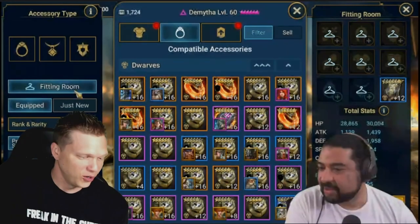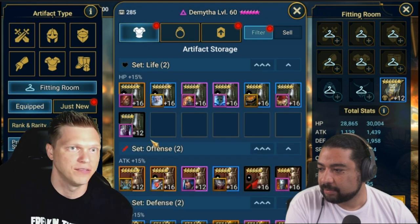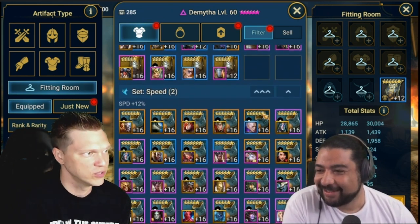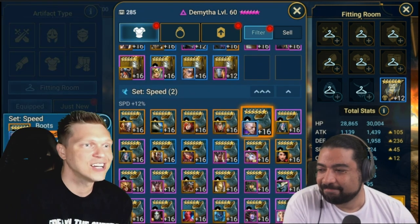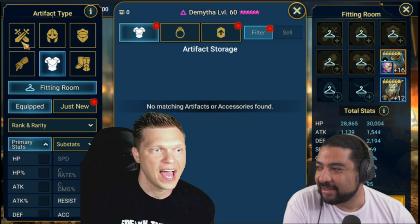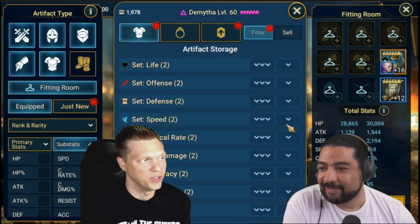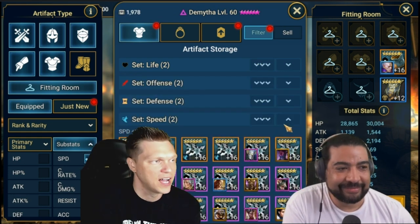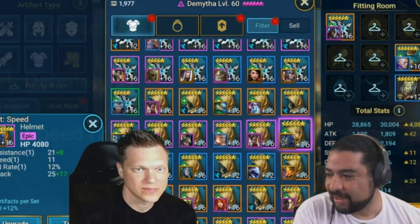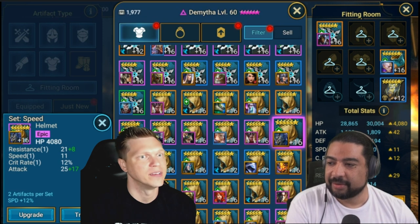So what we're doing is we're finally going to get me with the times. I've had a lazy clan boss bat eater for two years - the old school tried and true. I actually didn't even have my AI setup, so I've been manually running my clan boss team for the first turn for god knows how long. The AI has been out for like a year and a half now.